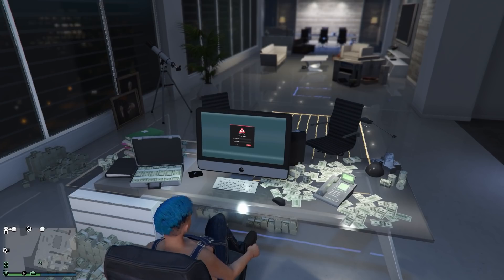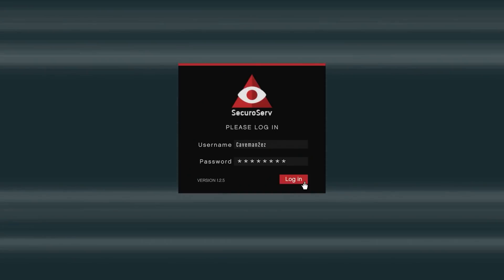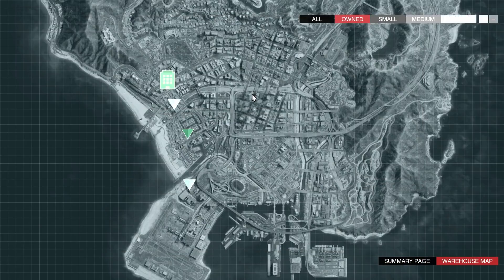You can access the CEO special crates from your CEO desk — you log in from there. There are three different sized warehouses: small, medium, and large. The differences are how many crates they store, their location, and cost.